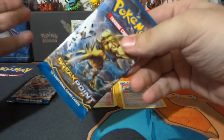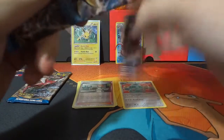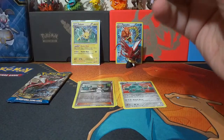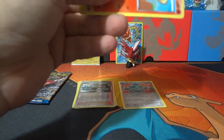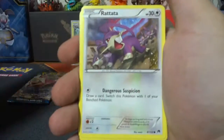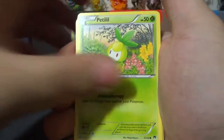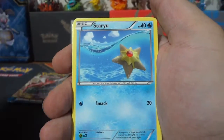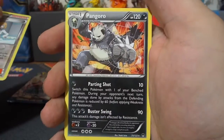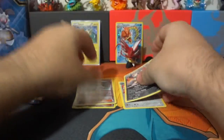Now let's see if we get anything good from Breakpoint. These packs are like... okay. Put the code card to the side, and: Nidorino, Rattata, Petilil, Skorupi, Staryu, Misty's Determination, Professor Sycamore, Gyarados Spirit Link, Reverse Holo Misty's Determination, and a Pangoro non-holo rare.